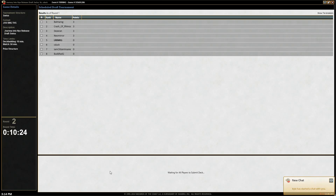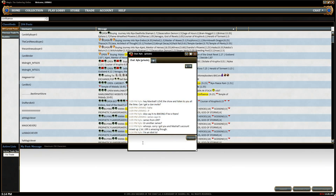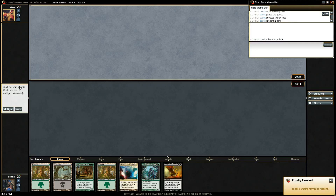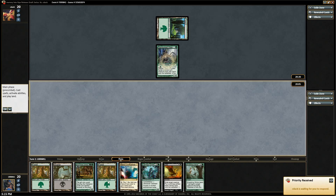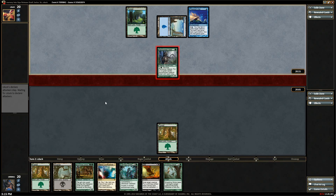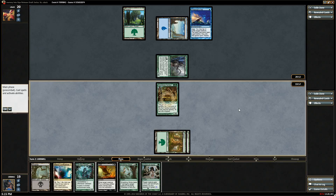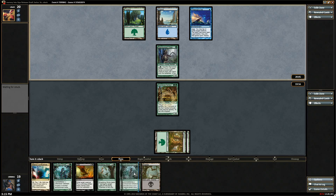They noted on the Limited Resources podcast that all the flash creatures — all three of them — are 3/2s for four. Wow. All right, sure, seems fine to me. Turn two we get our Swordwise Centaur. That Weaver — turn three we can play Oakheart. We're going that route again. Seems like Aspect is going to be pretty good this game — next turn we have a 4/3 to attack with.